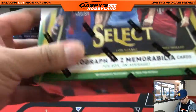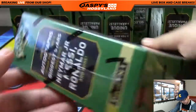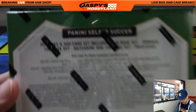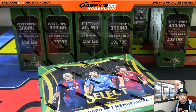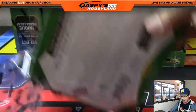So here's what we're looking at with Select Soccer: one autograph and two memorabilia cards per box on average, and there should be a ton of parallels too. Big checklist, a lot of fun stuff. And as far as I know, everything should ship in this as well. Good luck, Moody — box eleven.